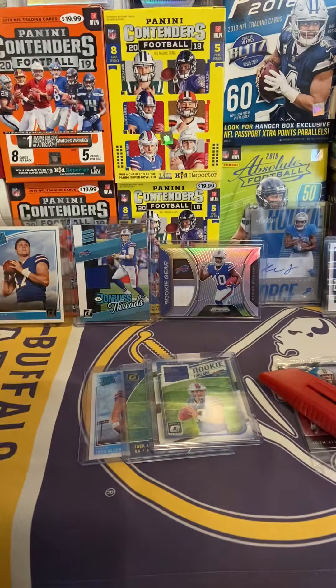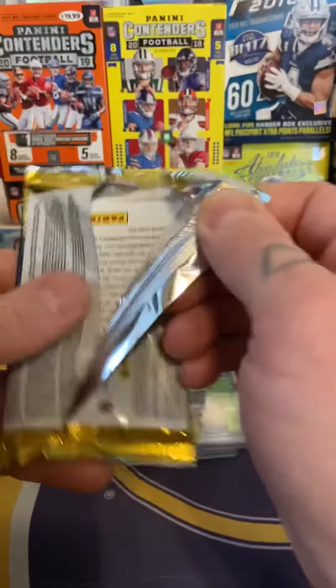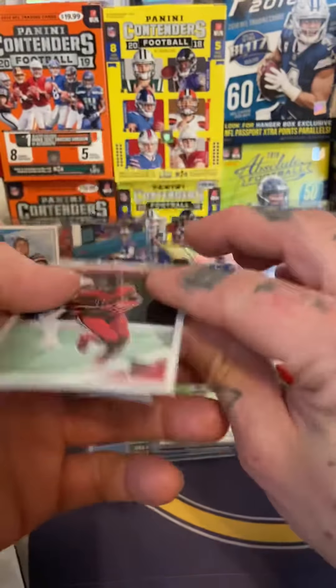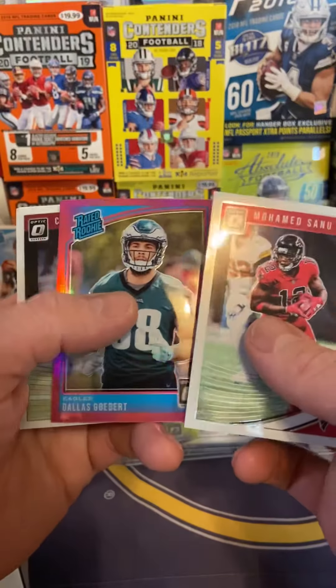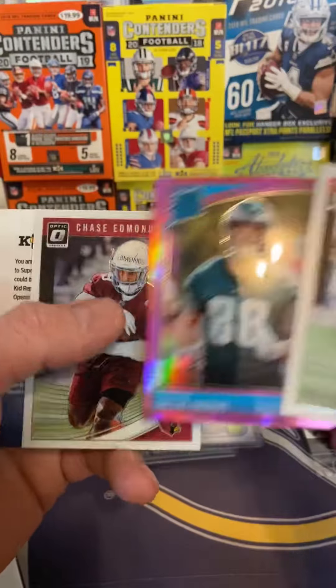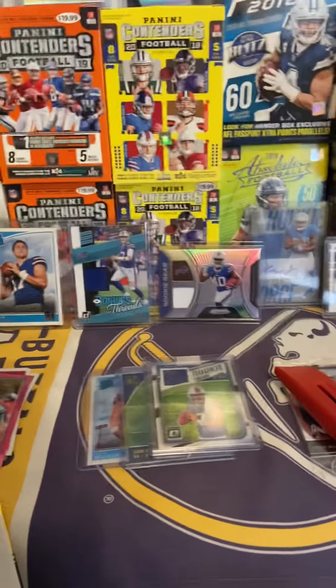Josh Allen rookie from Donruss, and a Raider rookie Josh Allen Optic — those will obviously be going in the background pretty soon. The one I can't get out because of this stupid tape. But oh man — anyway, it's Josh Allen 2019 Phoenix, numbered 73 out of 99.